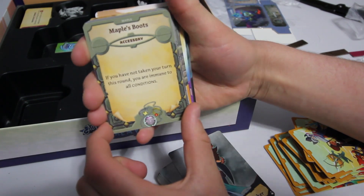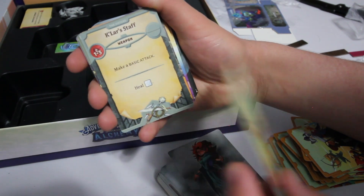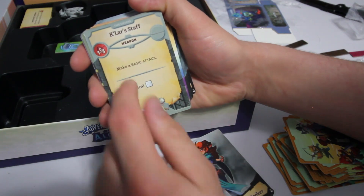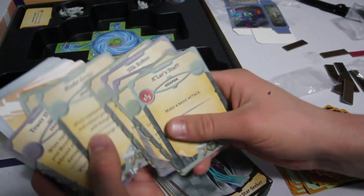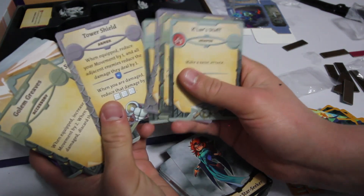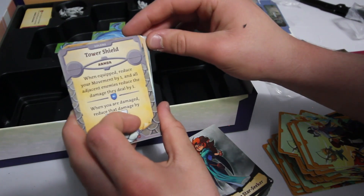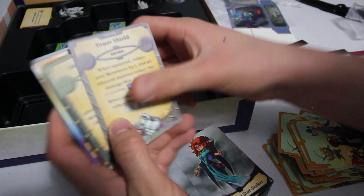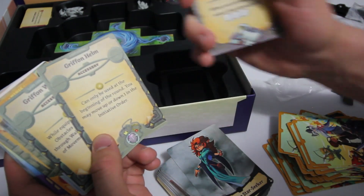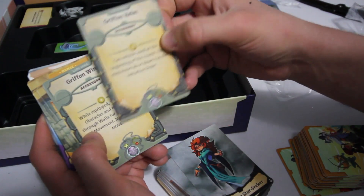And then we have some equipment. Maple's Boots — accessory: if you have not taken your turn this round, you are immune to all conditions. That's kind of cool. Kolar Staff — range one to three, you can make a basic attack or heal for one white. Tower Shield — when equipped, reduce your movement by one, all adjacent enemies reduce the damage they deal by one, and when you are damaged, reduce that damage by three white dice. That looks pretty cool. Gryphon Helm — can only be used at the beginning of the round: you may move up or down one in the initiative order. That's neat!